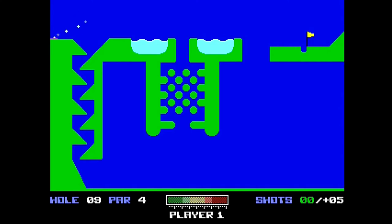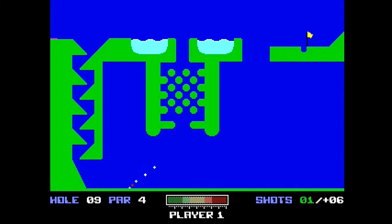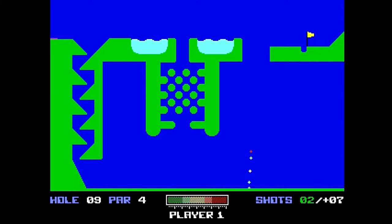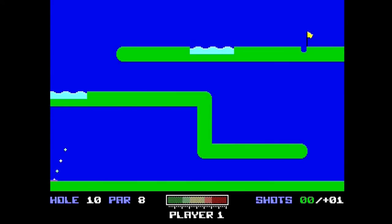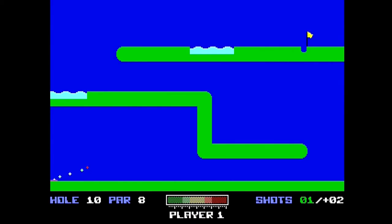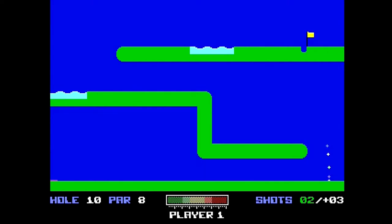It might seem weird when you first start the game and your score is a negative number. This is because the game subtracts par from your score prior to you taking your first shot. If your score is less than par, the game will display a minus sign; if more than par, a plus sign. If your score is worse than plus 99, the game will just display plus 99. Normally a round of golf consists of 18 holes. In Planet Golf, the unlocked planets take 21 holes to complete while the locked planets only require the traditional 18 holes.